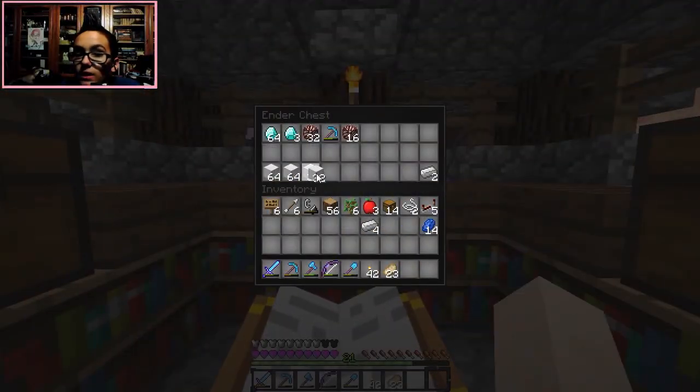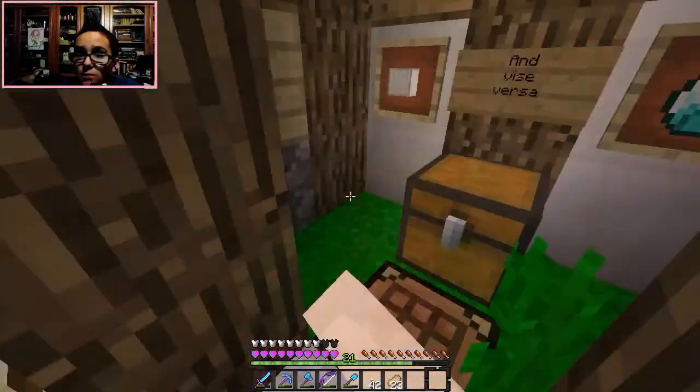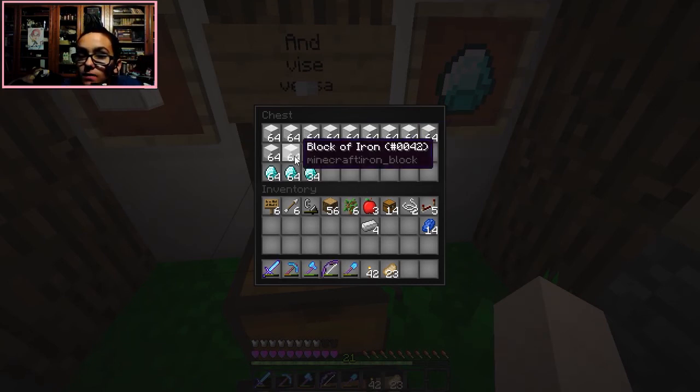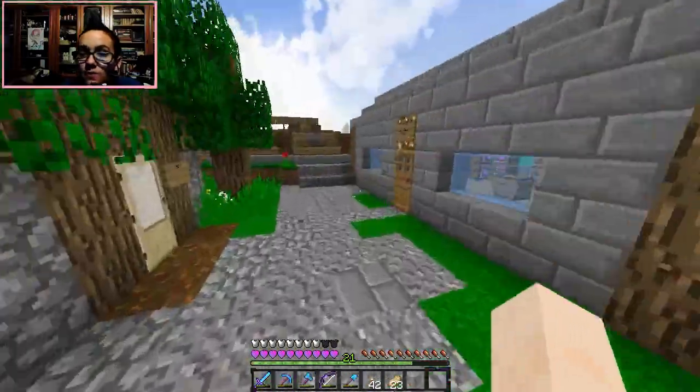We're pretty rich in the scheme of things. What I want to do is trade some of these. If I get 19, I have to multiply it by four — let me get out my calculator because I can't do math. 19 times 4 equals 76, so we'll get 76 iron blocks. That's 64, 65, 66... all the way to 76. That's basically how the economy works.